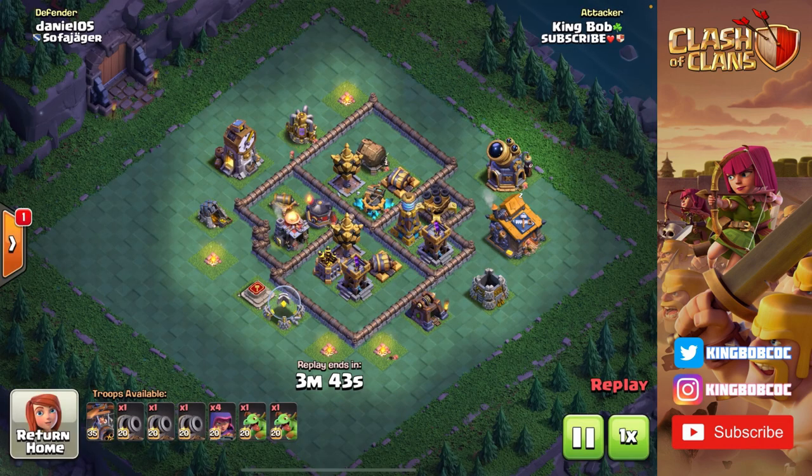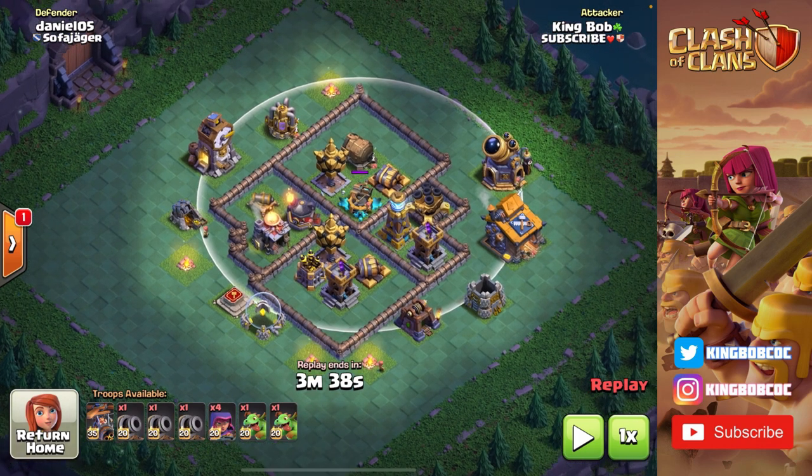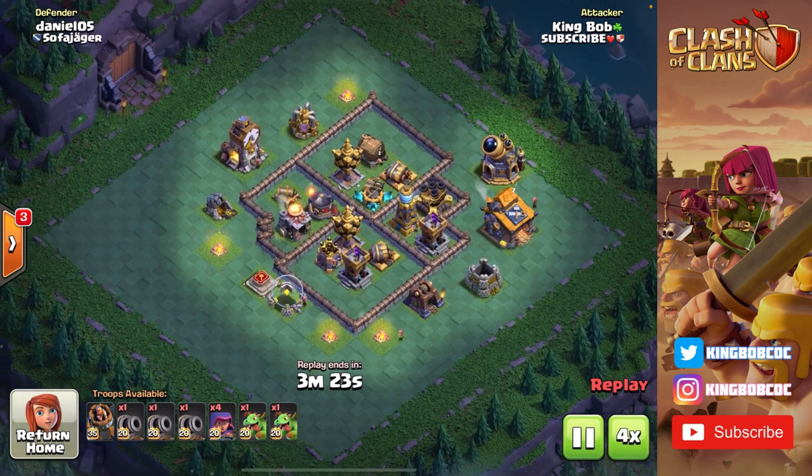Next attack is up against Daniel 05, and this time we're going against a pretty anti-cannon cart base. He has his expo set to ground. Nine times out of ten when you find a base with an expo set to ground, my immediate thought is to just not hit it with cannon carts — a ground expo is a great way to counter cannon cart attacks. But I'm going to use my baby dragons to take advantage of the ground expo and turn this into a really successful cannon cart attack.